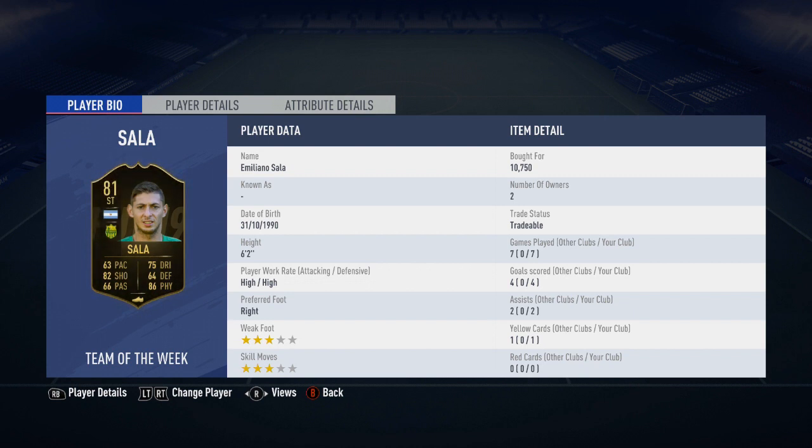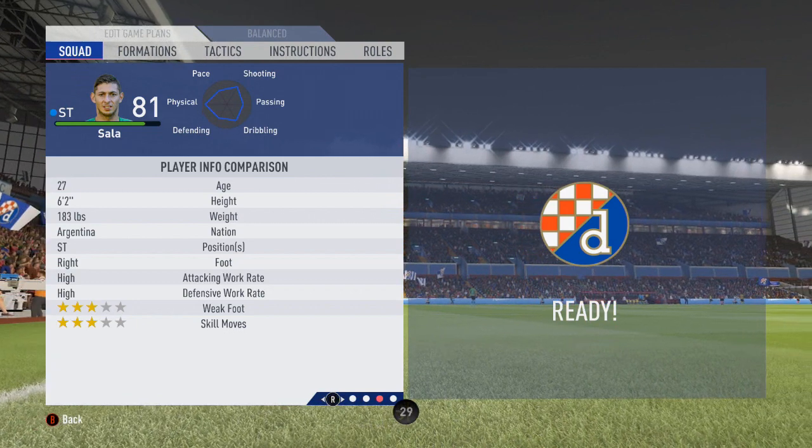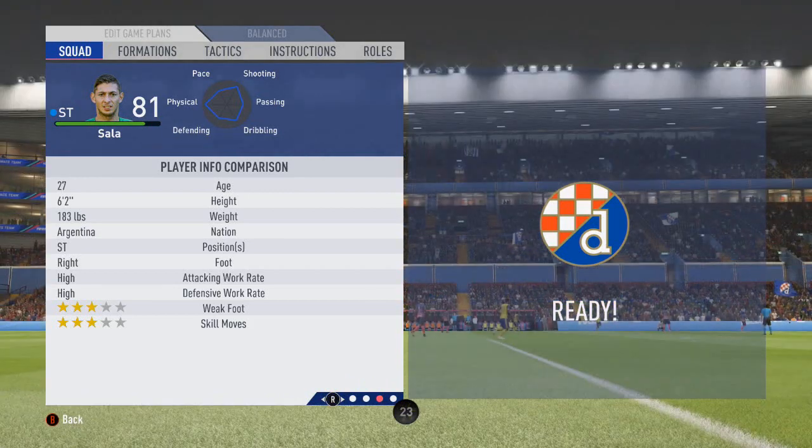We've got the stats coming up on the screen right about now. He's got a 63 pace and an 82 shooting, 66 for passing, 75 dribbling, 64 defending and a big 86 in regards to physical, freestyle weak foot and freestyle skill. He has the high, high work rate and is 6 foot 2.